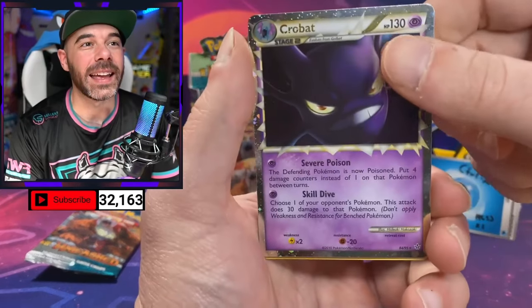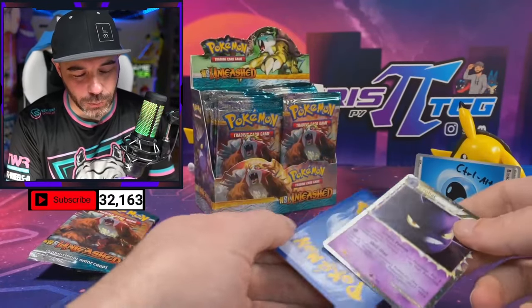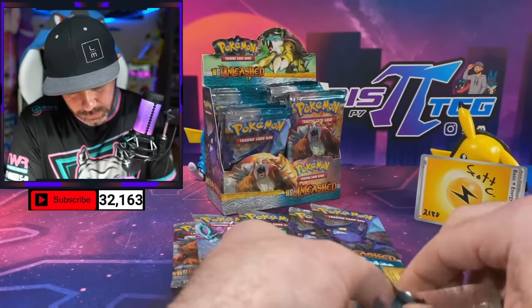It can be a double hit pack! We got a Kingdra regular rare behind that, but the Crobat Prime is the highlight. Packs are super, super tough to get open.